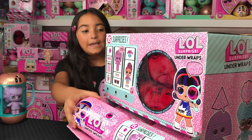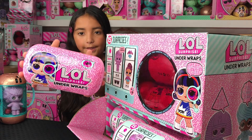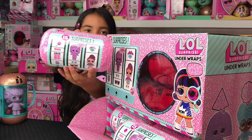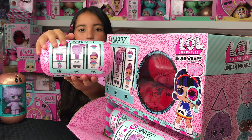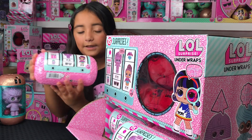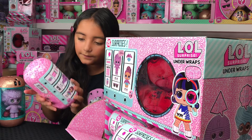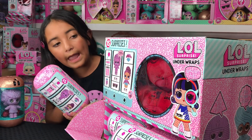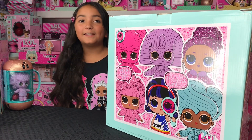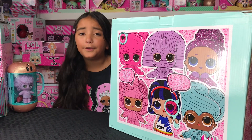Hey guys, so here we have the Underwraps here and look, there's Pop Heart in the back, there's like some cool girls. I think it's the same girl — yeah it is, she's so cute! And in the front it's the same as the back of here, and again with the Pop Heart, she's Bling Queen. We just wanted to show you the back of the box because all the LOLs in their Underwraps are super cute!